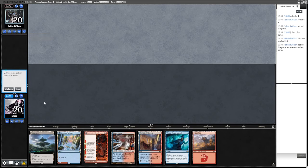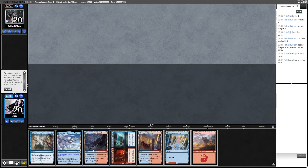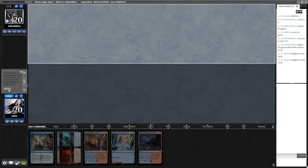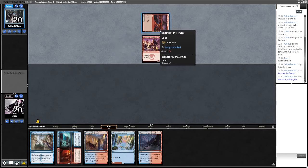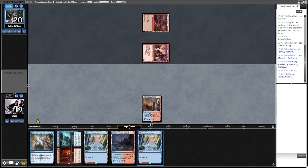Round two - on the draw against Giganther. I'd probably keep this on the play but on the draw against Giganther I think we want to mulligan. We don't see a good one - mulligan again down to five. This is better. Just three lands: Spire Bluff, Otawara, and a basic. We have some removal here. Okay, looks like black-red Prowess, so lands are painless.